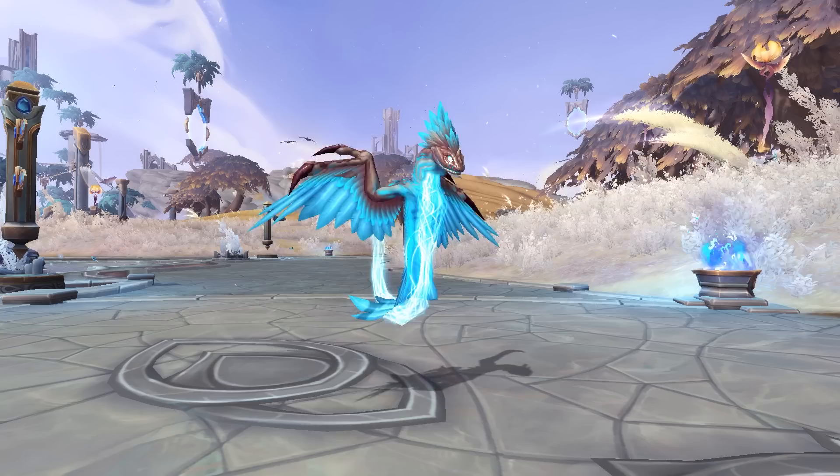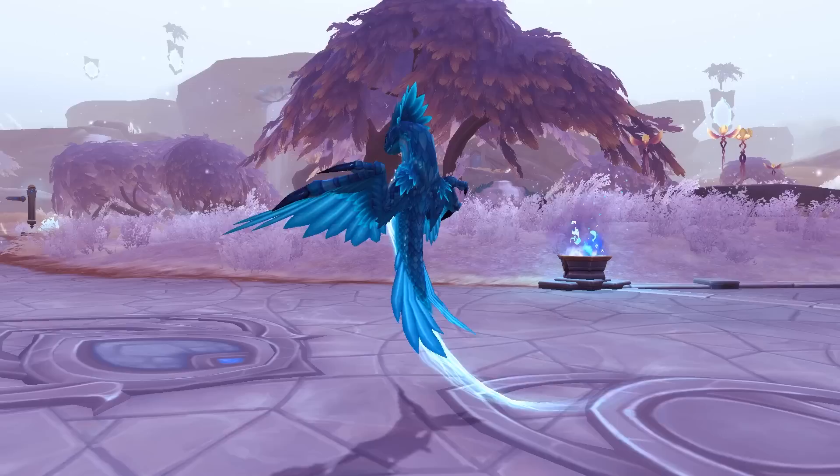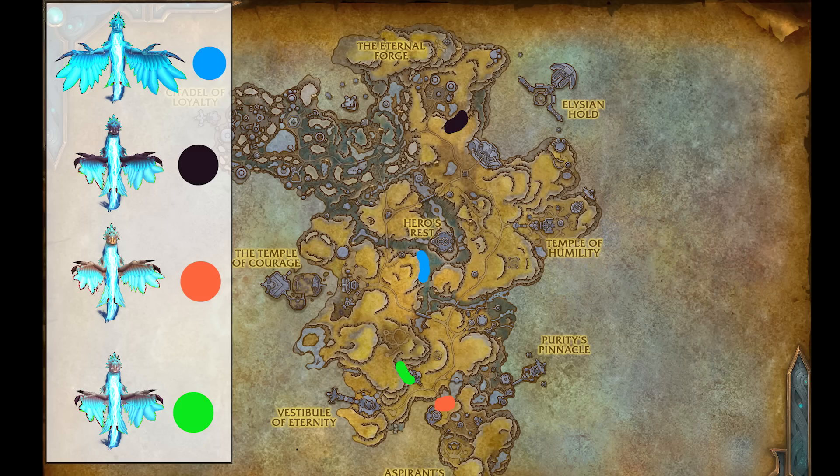The next pet is a new wind serpent — the Aether Worms. I really like these; they have Aether coming out of the tail. There's going to be a black version, a brown version, a different shade of brown, and then the blue one — definitely my favorite. Nothing special needed to tame these; you can just go and get yourself the various Aether Worms.